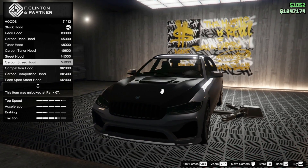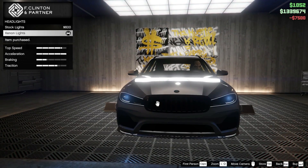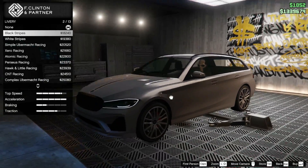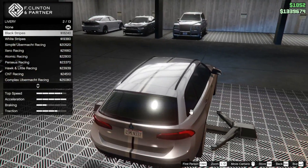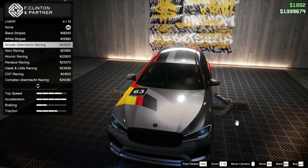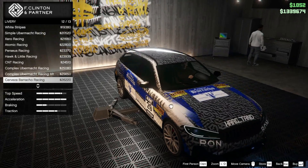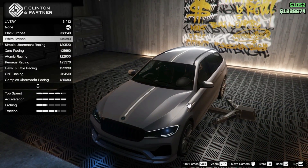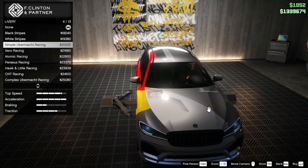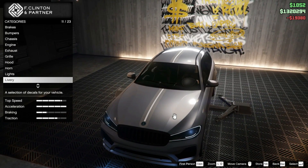Yeah, I think I'll just leave it with stock - stock kind of looks the best. Maybe something different? Nah, I'll just leave with stock, there's not really much else. Xenons - no. Underglow - okay. For livery we have black stripes - just a black stripe on top with two white stripes next to it, white stripes, and racing liveries. I don't really care for the racing liveries. I'll go with the white stripe for now and may change it later depending on the color we decide.